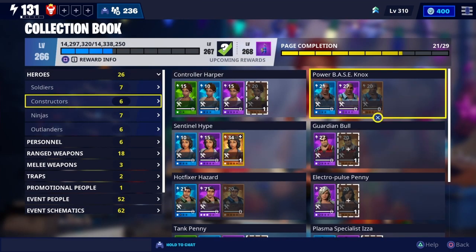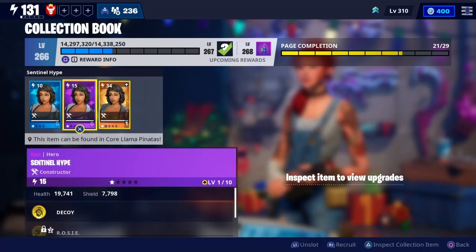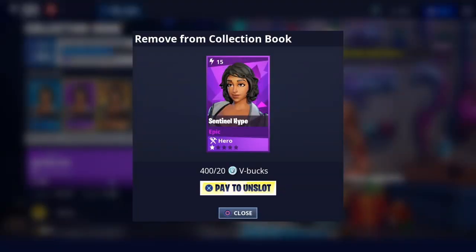And once we go back into our book, we can see that indeed it was put back in the book at star level one. And if we try to unslot it again, it'll now cost V-bucks.